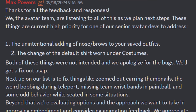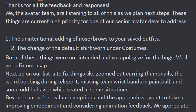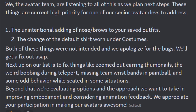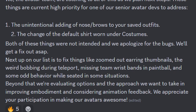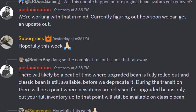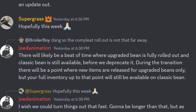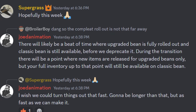Max Powers, another Rec Room developer, said: thanks for all the feedback — the avatar team is listening as they plan for the next steps. These things are currently high priority: the unintentional adding of nose/brows to saved outfits, and the change of the default shirt worn under costumes — both were not intended and they apologize for the bugs. Next on their list: zoomed out earring thumbnails, the weird bobbing during teleport, missing team wristbands in paintball, and some odd behavior while seated. ER had also asked if this update will happen before original bean avatars get removed, and Jode Animation confirms they're working with that in mind. There will likely be a period where upgraded bean is fully rolled out and classic bean is still available before they deprecate it. During the transition, new items will be released for upgraded beans only, but your full inventory up to that point will still be available on classic bean.